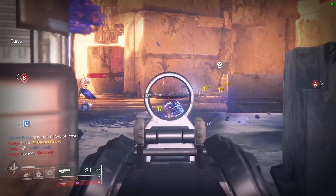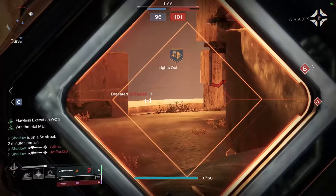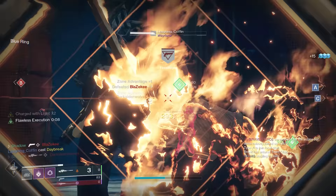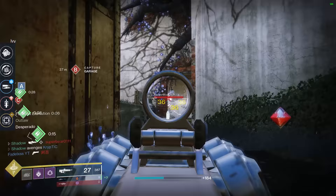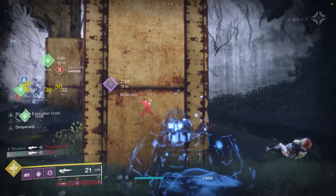The Ikelos SR V1.0.2 is a legendary 140rpm sniper in the energy slot. It has the unique ability to roll with Seraph Rounds, which makes your bullets ricochet and apparently gives more range as well. In the third column it can roll with Moving Target or No Distractions, but it can't roll with Snapshot in the final column. Before the Quickdraw nerf this weapon was decent, but now all the other perk options do basically nothing to help the sniper. Due to the 140 archetype being generally underpowered and the fact that it can't roll Snapshot, the Ikelos sniper is going in the C tier.